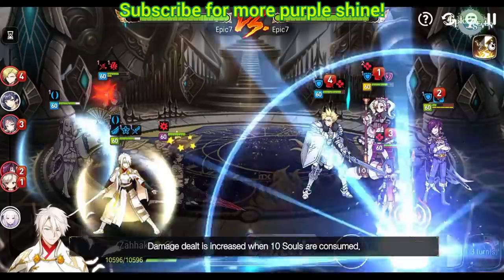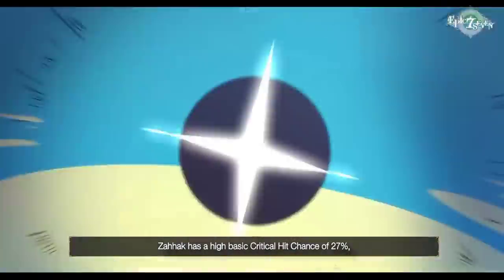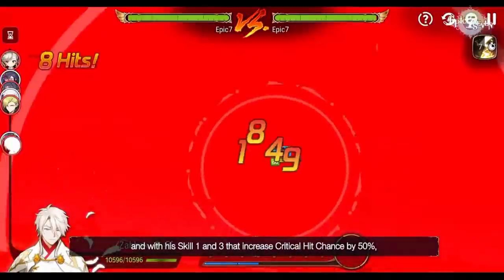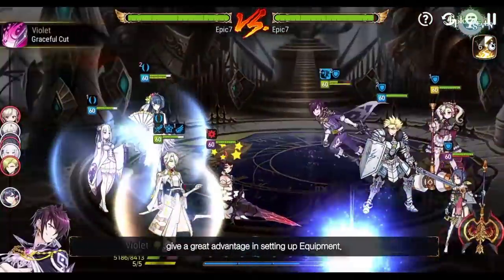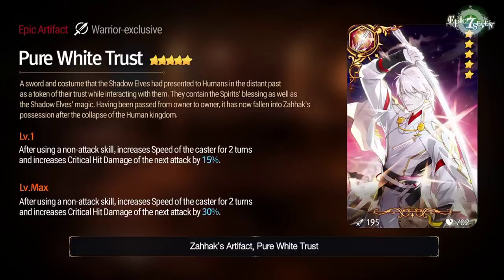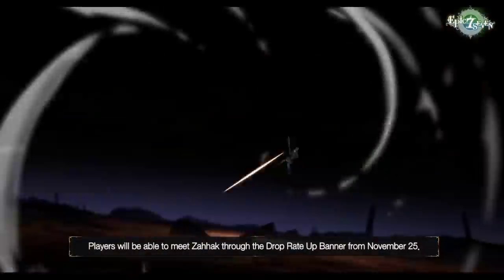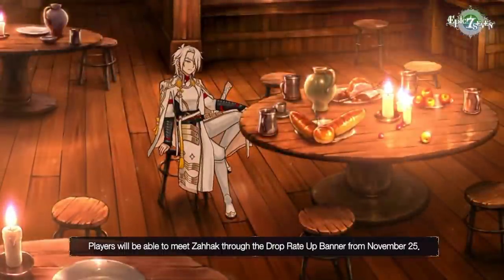With counter set, the 50% crit chance on skill 1 is a lot of value, and the extra damage when the target has a buff is great for bursting. You can soul burn back to back if you save your souls. I'll be trying him on high speed and counter set — there are other viable options like lifesteal but you'd sacrifice speed. His base speed is really high so I'll have to experiment. His artifact grants a speed buff for two turns and up to 30% increased critical hit damage on the next attack when using a non-attack skill.